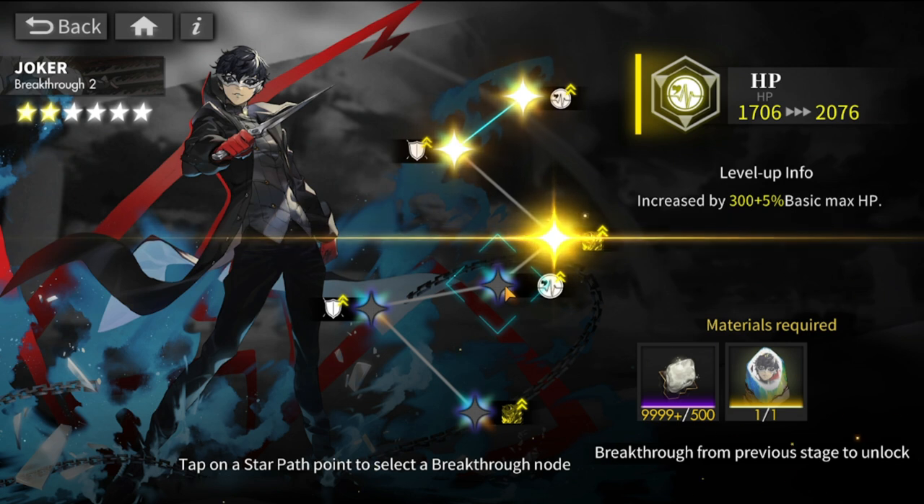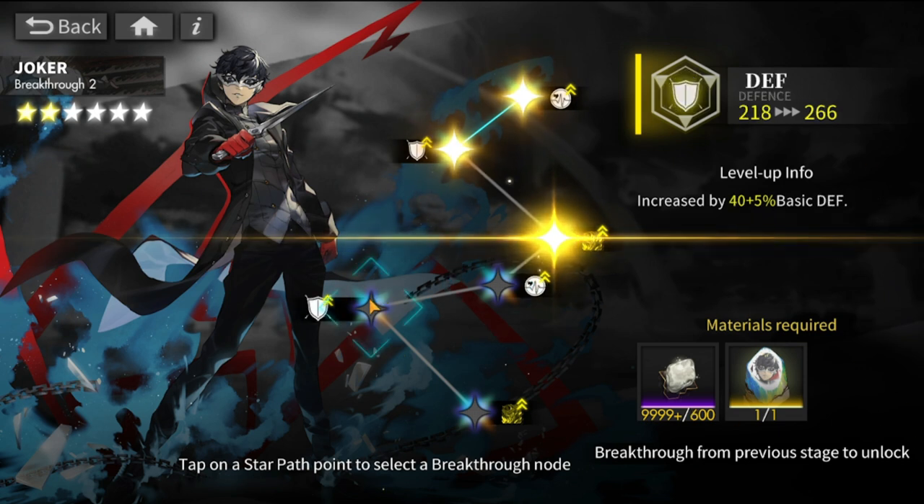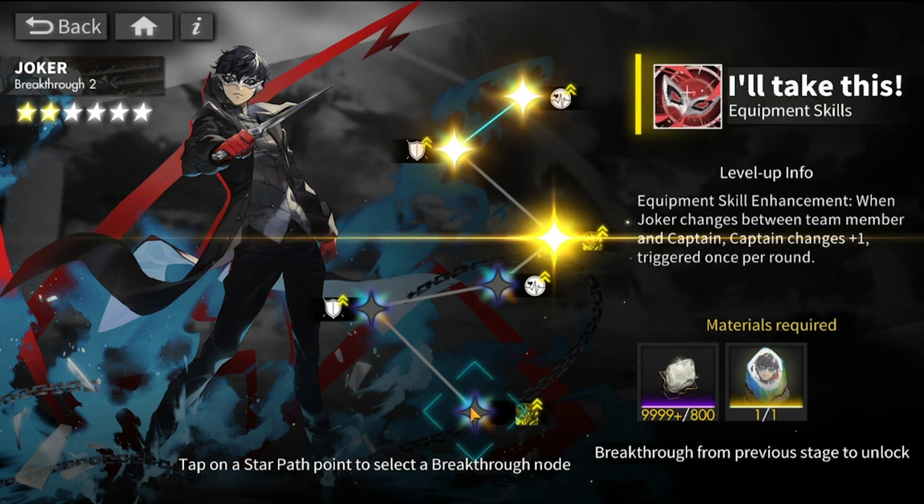The next copy increases basic max HP by 300 plus 5. After that, there's increased defense. And then — lo and behold — the equipment skill enhancement: when Joker changes between team member and captain, captain changes plus one, triggered once per round.